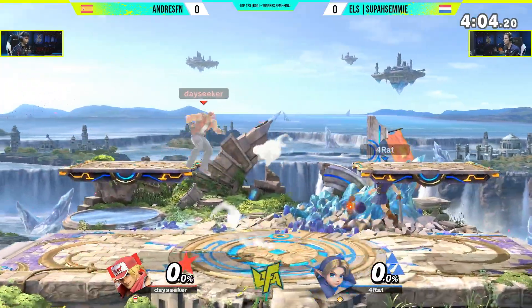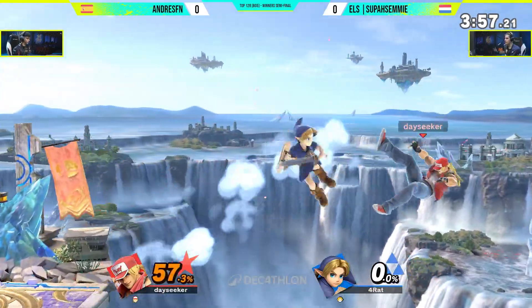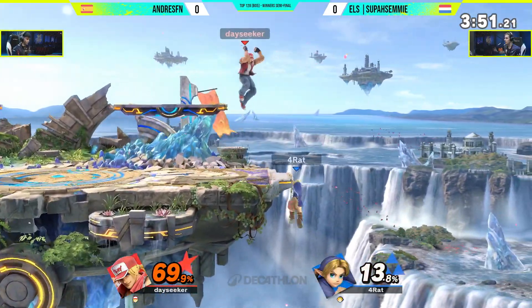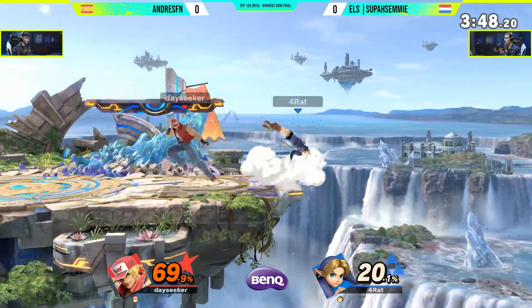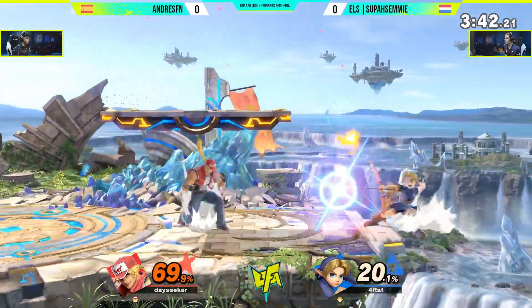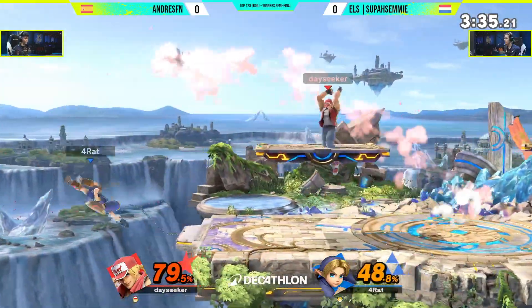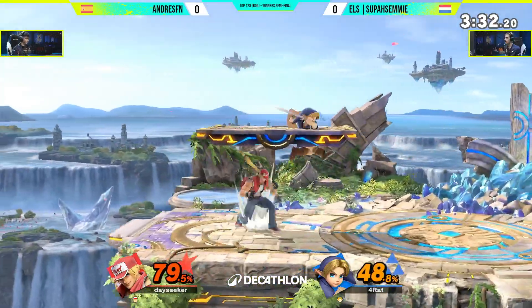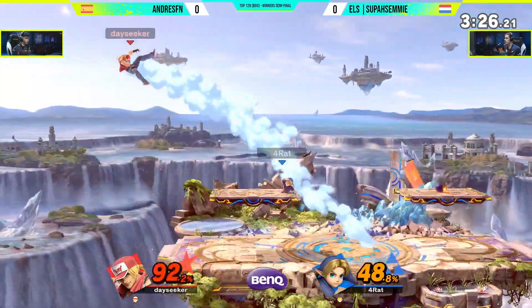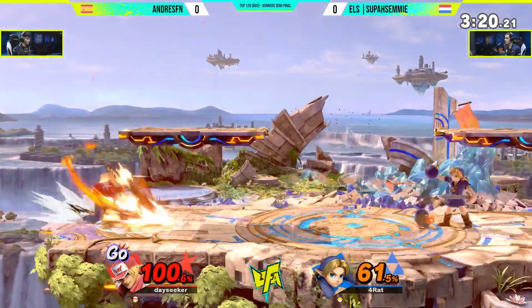Yeah, and kill confirms — it's both. Able to maintain even stocks. We've seen from Andres FN just a little more consistency in finding those kill confirms early. Terry at the ledge — one of the best spots you can be. What we see a lot of Terry players do at the ledge is that full-hop down air into the falling there coming down. Sets up so many potential kill confirms. As the percent keeps rising, he only needs about 30% more and he gets real scary. The Down Tilt catches the roll back. He's on 100% exactly — just what he needs. One confirm. Young Link's roll is not good, one of the lesser ones in the game.